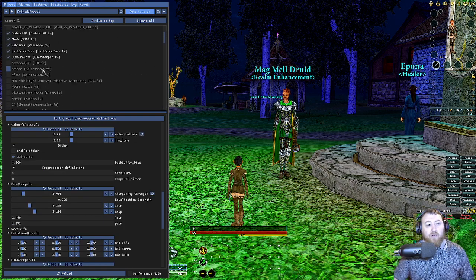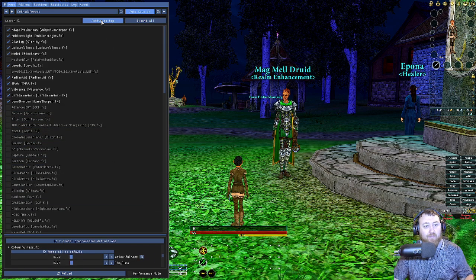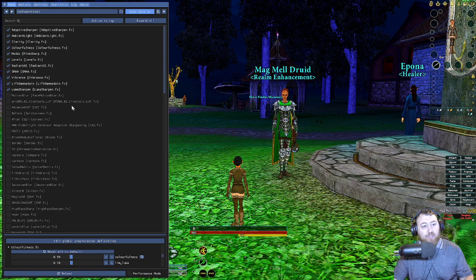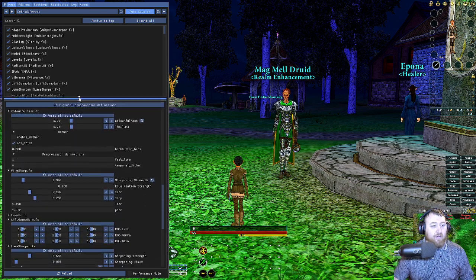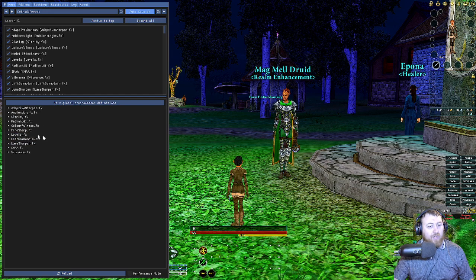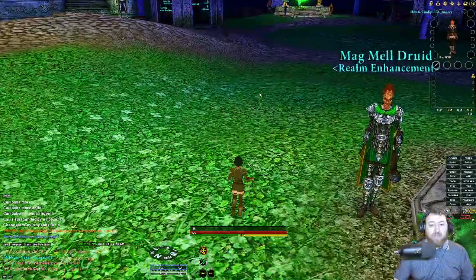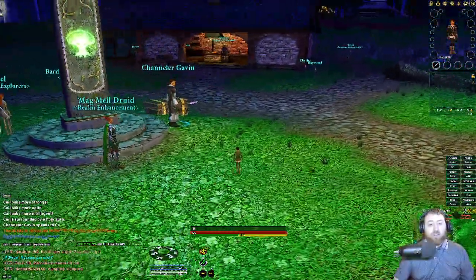You can go through all of these options and see what works for you. After you go through and select all your options, at the top there's a button that says 'Active to Top.' When you click that, it moves all the stuff you have selected all the way to the top, so it's all in one spot. Then you can bring the divider all the way up so that you can see all your active effects here at the bottom. Then you're good to go — hit your home button, whatever you set that to.